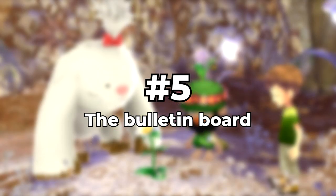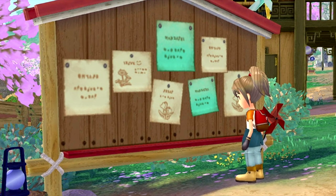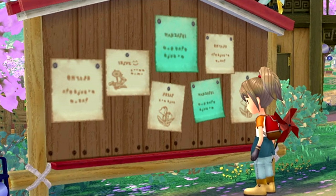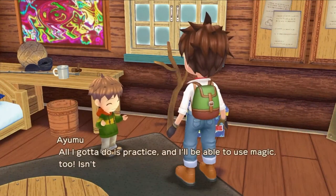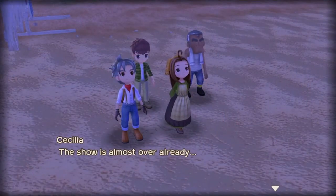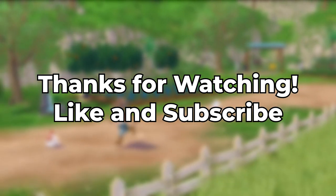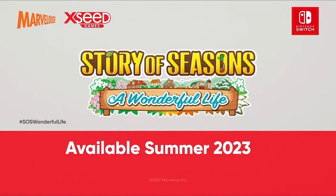And finally, Number 5: The Bulletin Board. Looks like we have some kind of bulletin board. I'm not sure if it'll be used for DLC, delivery quests for more money, or general news about the town — like somebody moving in or an event coming up in the week — but I'm definitely curious as to what kinds of things will be on it. Overall, I'm really excited about what I'm seeing and hopeful that this remake does the original game justice, and might do it even better. I can't wait to experience all the new events. Make sure to like and subscribe, and let me know in the comments what you think about these changes. I'll see you all in the next Story of Seasons: A Wonderful Life video.